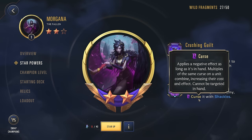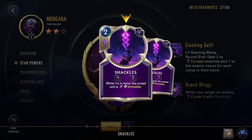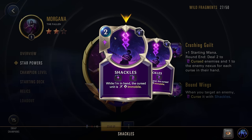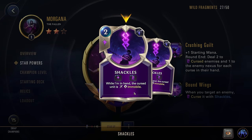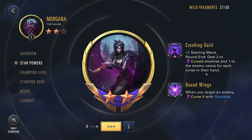Starting off with the star powers: the rank one star power is that when you target an enemy, you curse it with Shackles. Shackles is a card you're putting in the enemy deck, so they have to spend two mana to remove it. This mana can stack up the more you curse the same target. It's focus speed, so they can't use it in response to attacking or spells. While it's in hand, the cursed unit is immobile — it can't block and it can't attack. So you really want to be targeting a lot of enemies. The two-star power: plus one starting mana each round and deal two damage to cursed enemies and one to the enemy nexus for each curse in their hand.